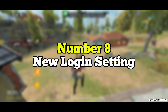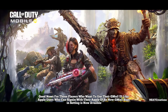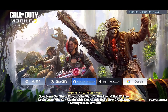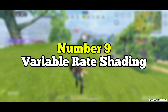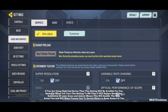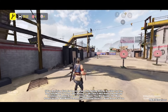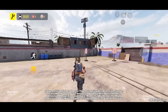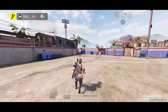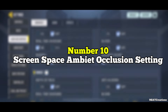Number eight: New login setting. Good news for players who want to use their Gmail ID — similar to Apple users who sign in with Apple ID, a new Gmail sign-in option is now available. Number nine: Variable Rate Shading. If you are using a high-end device, this setting will be available. When turned on, it reduces the rendering resolution of some areas and objects, making the map render faster and revealing objects and areas more quickly.